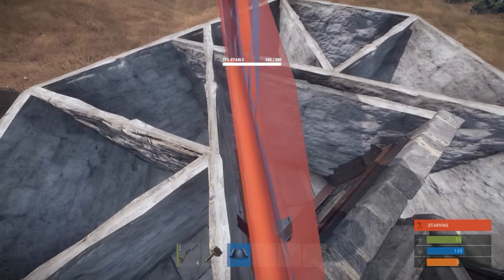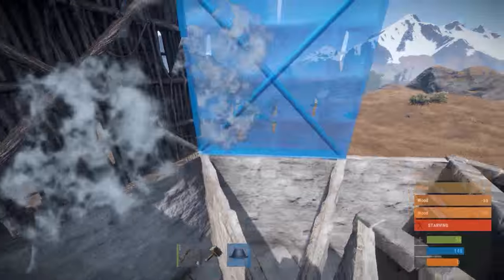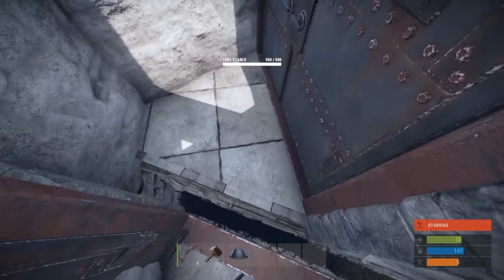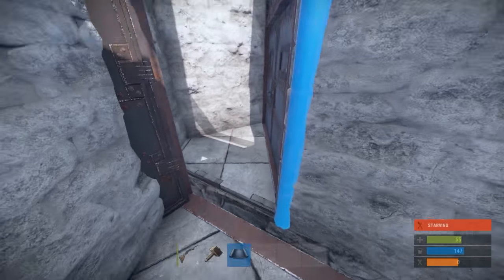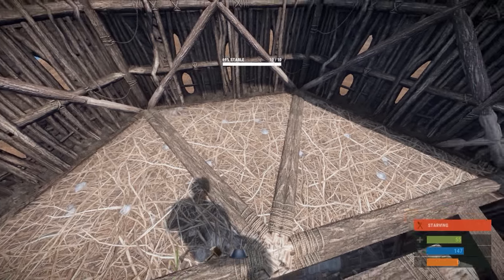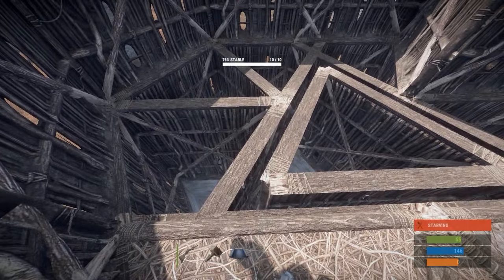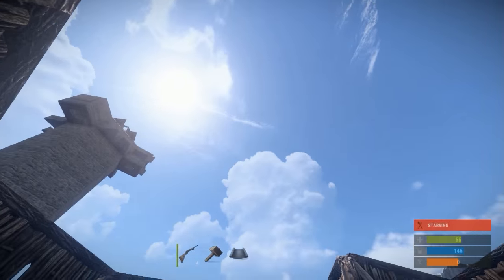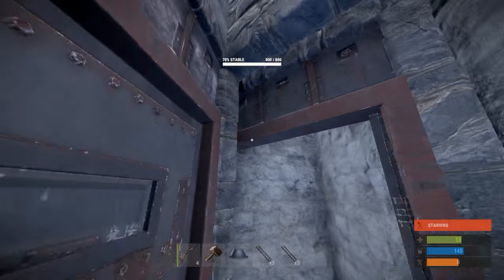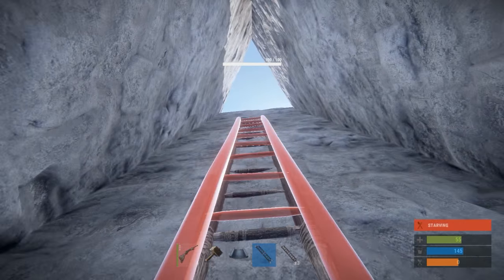All you need to do now is copy what you did on the first floor on the remaining floors above, minus the door pieces. You don't want to put a doorway in the cramped spot, but you do want to put a frame there without a door so you can place walls on top of it. I did not add triangle floor pieces on every level — you can add them for extra protection so rockets can't shoot all the way up — but I skipped them to save resources. Since you'll be using wooden ladders to get to the top, place them as you go along building the layers to make it easier if you fall.